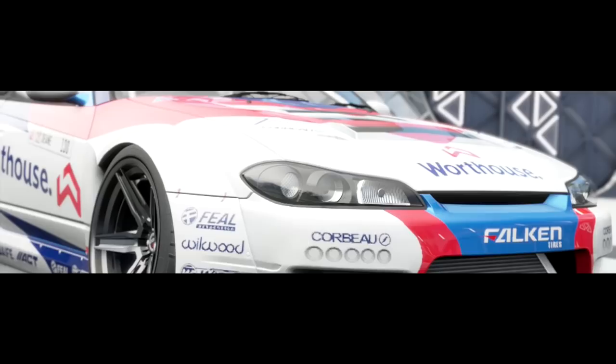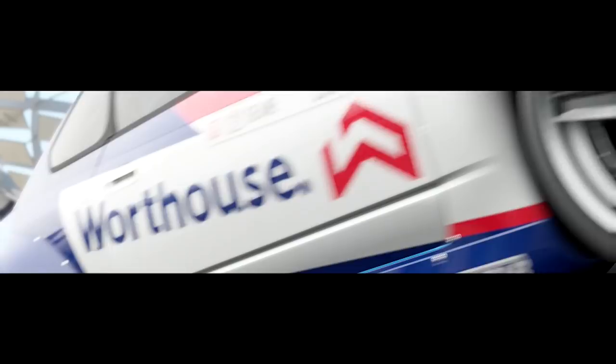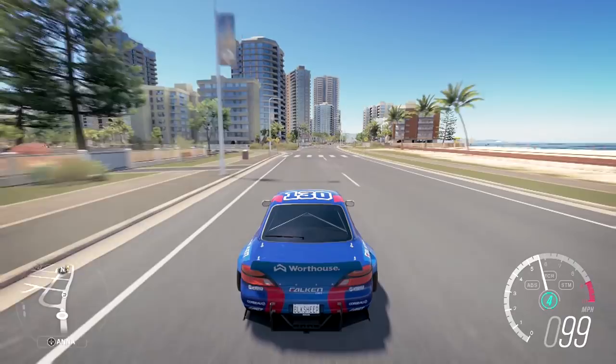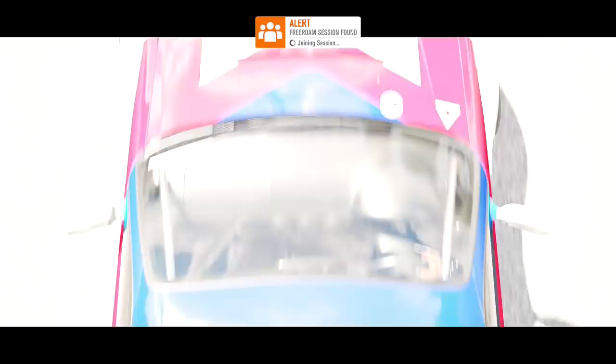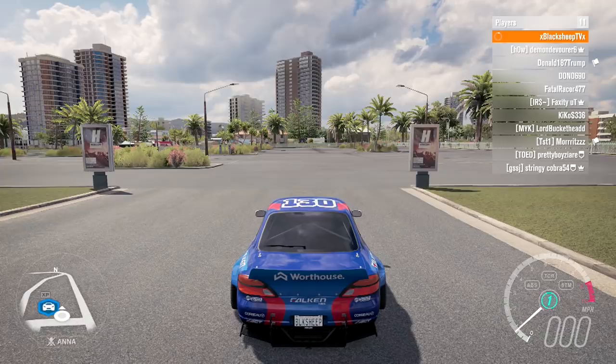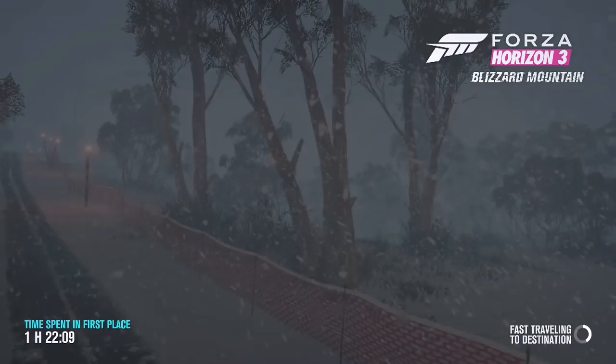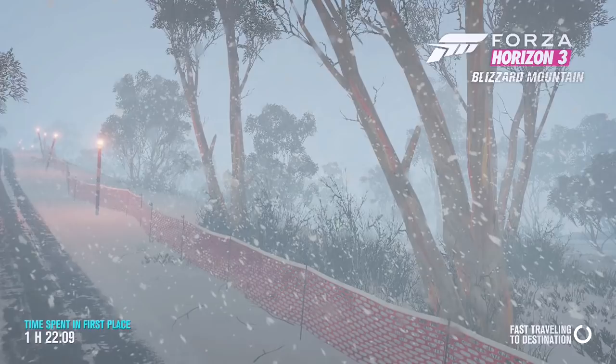We'll start off by heading over to the typical drift area. It's been kind of tough to find a good drift lobby in Forza Horizon 3 — though I have found some good drifters, some much better than me, people that can really hold and throw that angle. The deal is there are a lot of lower-skilled drifters that pick their own lines and don't stick to what everyone else is drifting, which makes it tough. But it looks like we've got some drifters hitting a drift line up here that we're going to try out.